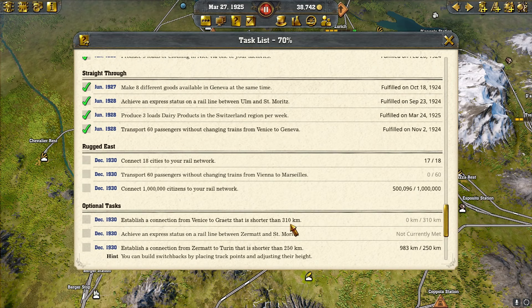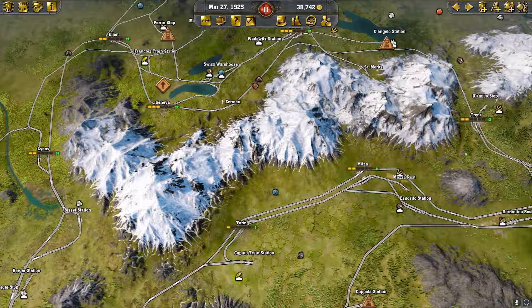That connection needs to be shorter than 310 kilometers, so there's a good chance we're going to have to do a tunnel under the mountain for that. Then achieve express status on a rail line between Zermatt and St. Moritz — that should be easy. And establish a connection between Zermatt and Turin shorter than 250 kilometers; right now there's a connection that's 983, so we'll probably need a tunnel for that one too.